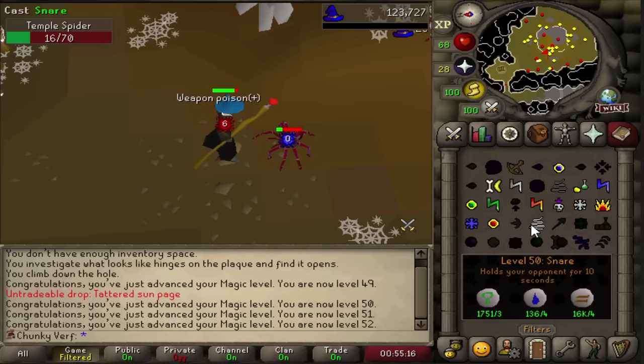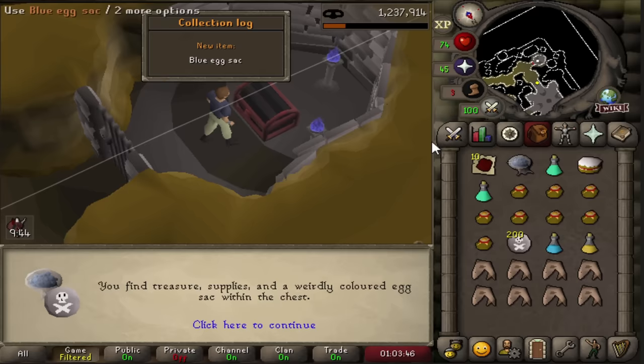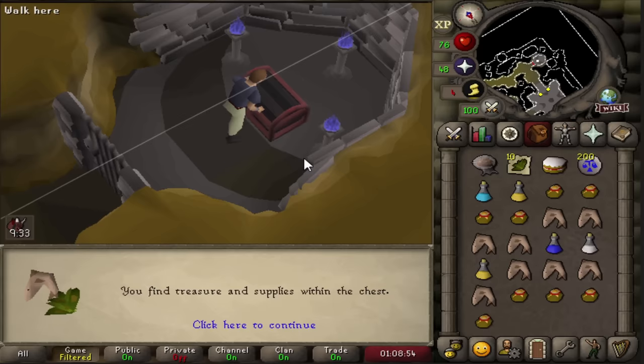I really want to get these magic levels now so let's get creative. Been opening some grubby chests for potential death or law runes. And that's the blue egg sac - that's the second egg sac recolor, so we have officially completed them. I'll get many more of these but really cool to have in the collection log. And there we go, that's the first dupe - another orange egg sac, right after the blue one.